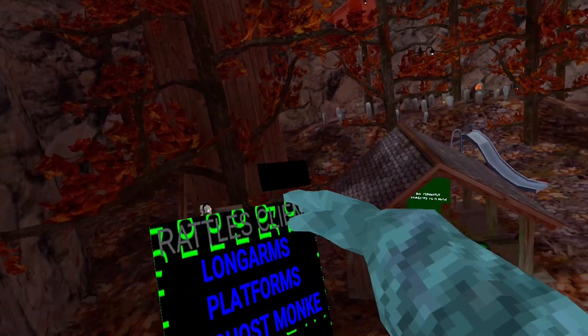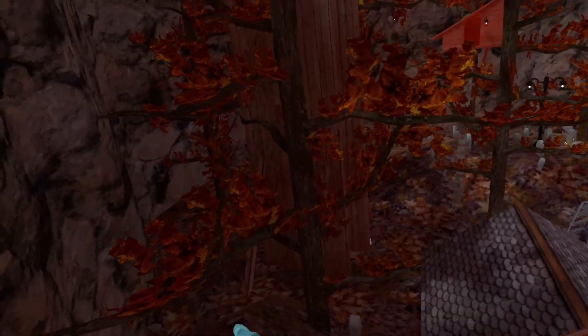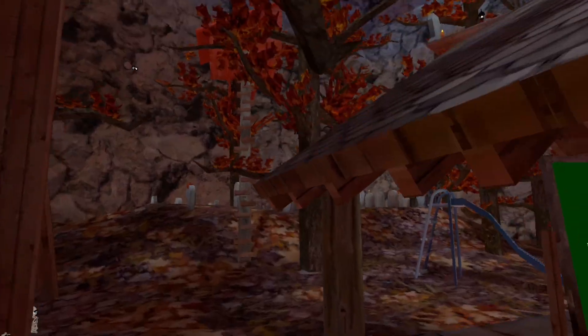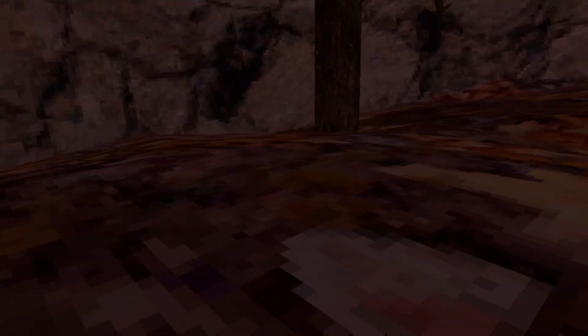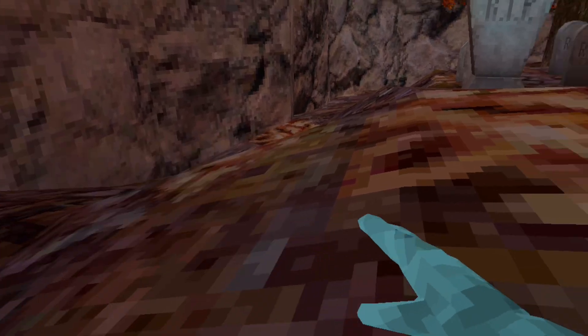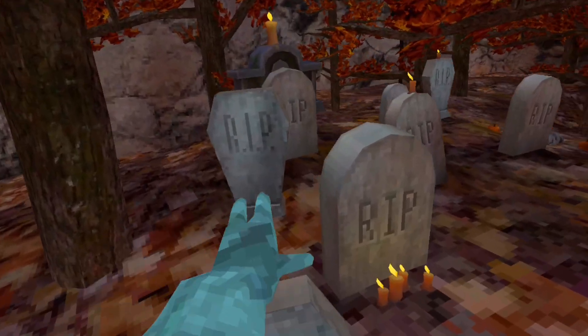Mod menu number two. We got long arms again. Platforms. Ghost monkey, which I'm pretty sure you have to be in a public. No clip again. Most of the settings. I already feel good at the game. ESP. Up and down — for some reason it's not working for me at the moment. Speed boost — this is actually speed boosty. Loud hand taps, which right now the hand taps are not working.